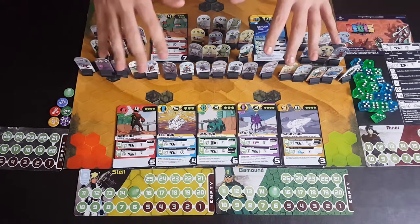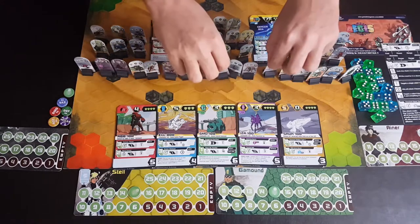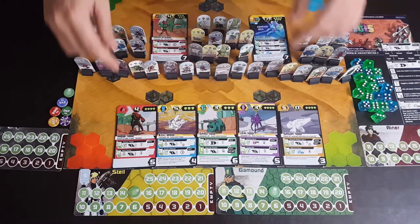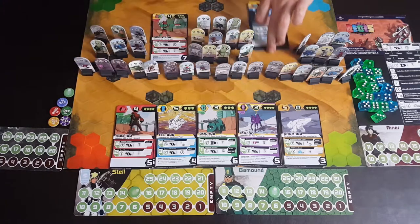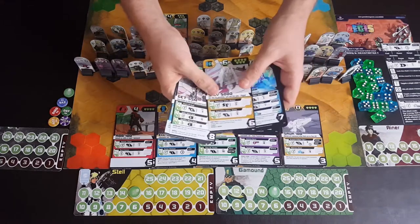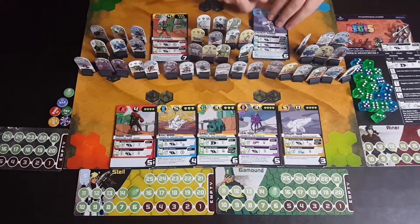There are up to 90 different robots you can get, and they look something like this — these are the prototypes here. Some are colored, some aren't, but they're basically little standees. Every single robot has its own card set covering all the different AEGIS types, as well as all the different combineable robots you can get — EGS, AGS, EGI, and so on.